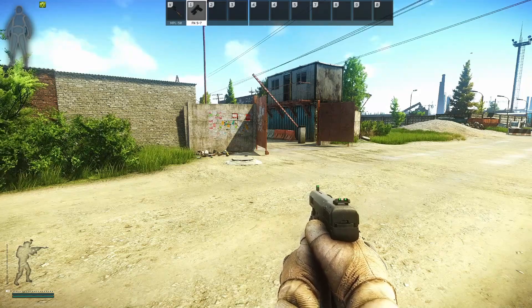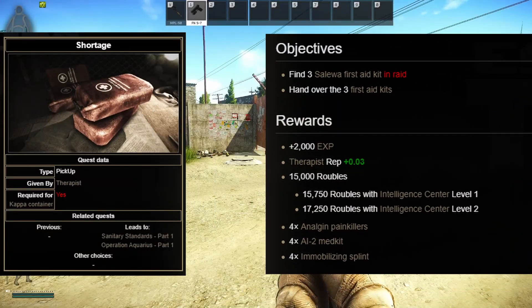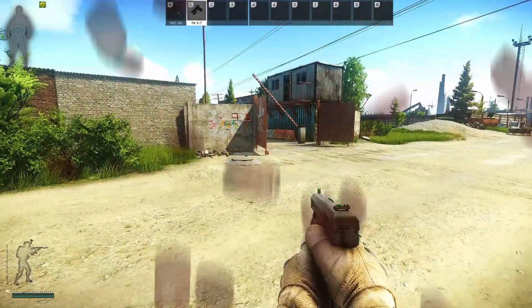One of the first quests you'll pick up at the start of a Tarkov playthrough is Shortage by Therapist. This requires you to hand in Salewa Medical Kits. Most people will farm Customs for these because Customs also has a lot of other quests and it allows you to multitask. So what we're going to do today is look at all of the medical spawns around Customs so that you get that chance to collect those Salewas as well.